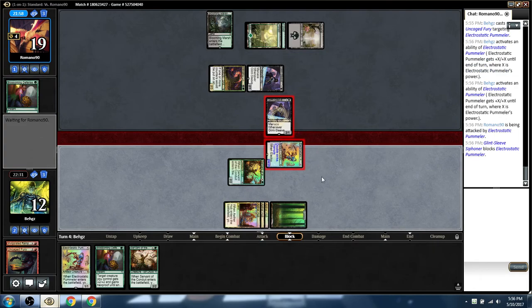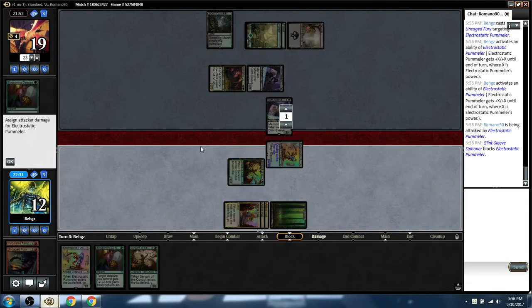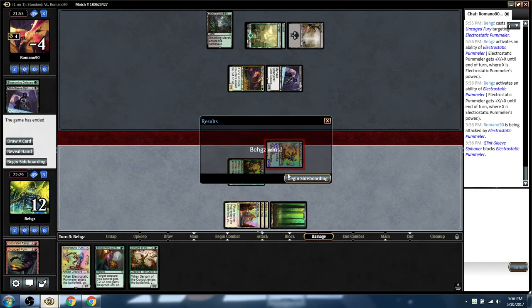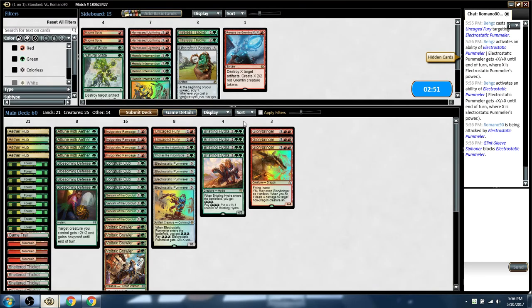He's like, I guess I block here? Please play another Blossoming Defense. All right, let's do it again though — let's make it a real match. He may just concede. It's like, my deck doesn't have something like that built into it. Well, bad deck-building decision, dude.